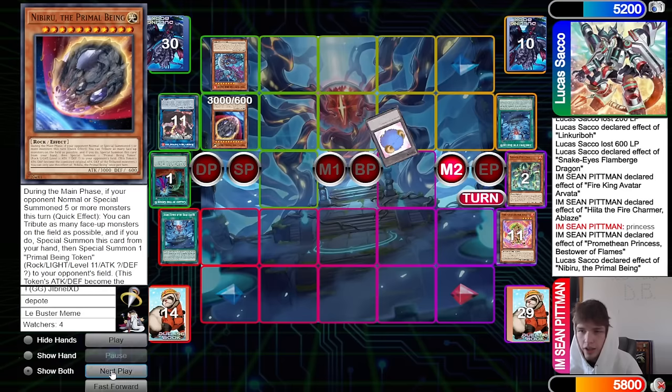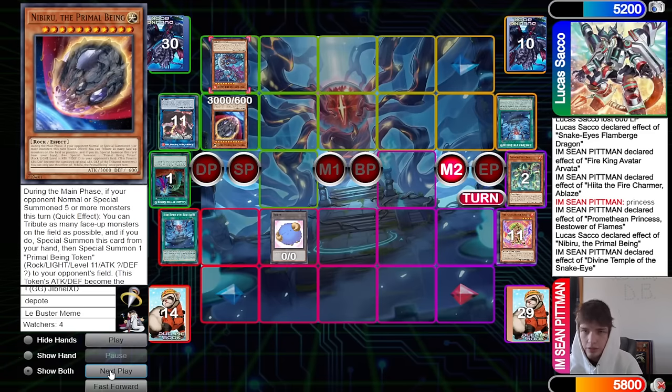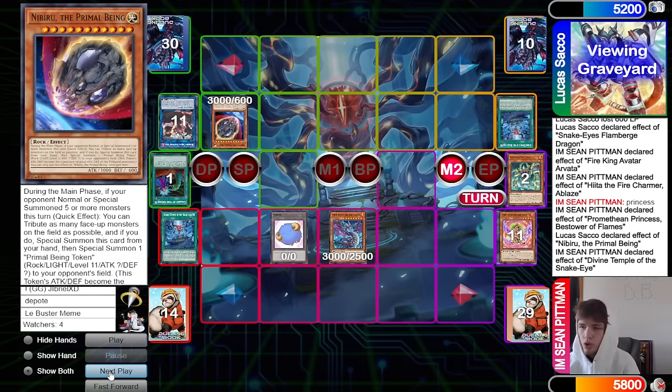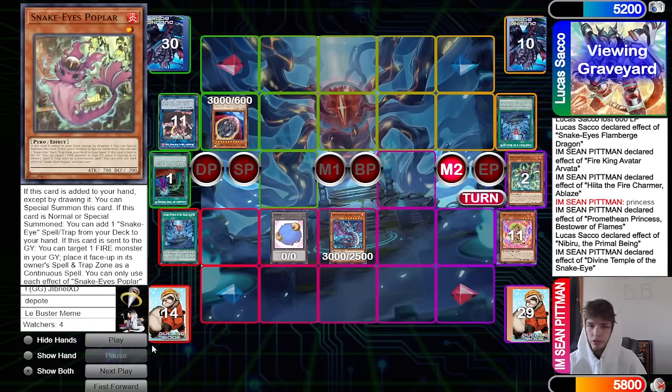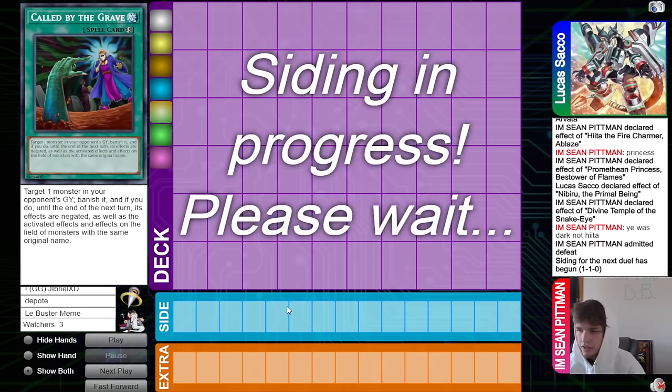We have Divine Temple that can activate — go ahead steal their Flame Burge. We have Wanted draw that we can activate to see what we hit before we choose our next play. They're thinking really hard about their next play — they think they're supposed to make Dark, not Hida, so that way if they get hit with Rock they can keep going. Didn't they still have Wanted draw? I'm pretty sure they had that in the graveyard. Going on to the next game.